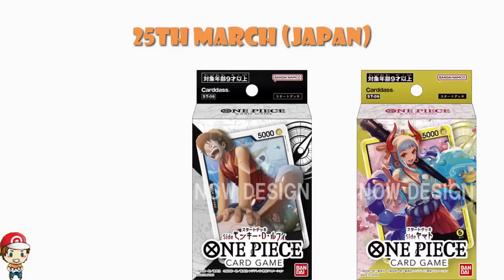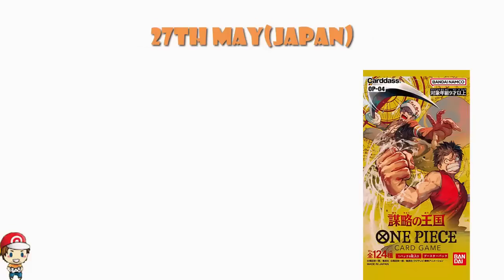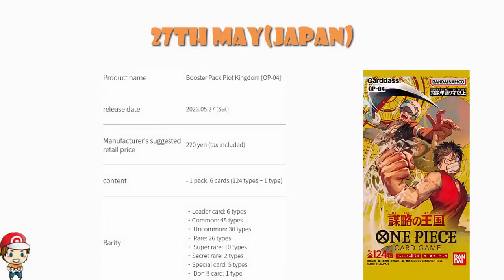We've also got a hint of OP04, coming out on the 27th of May in Japan. The information we have about OP04 is not very much at all. We do have the release date, and we do have some basic information: there's going to be new combinations of multicolored cards, the theme is going to be Alabaster and Dressrosa — which is kind of cool. On the front of the pack we've got Luffy and Trafalgar Law, who are clearly going to be two of the most used characters in the card game, so that doesn't really give us much extra information.